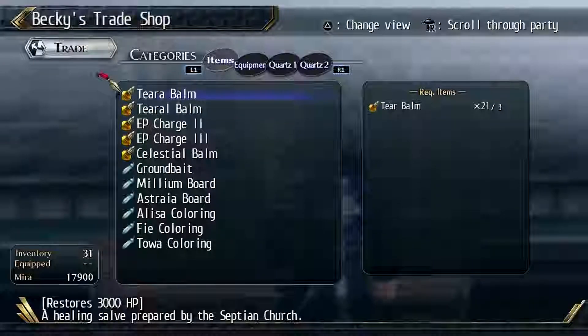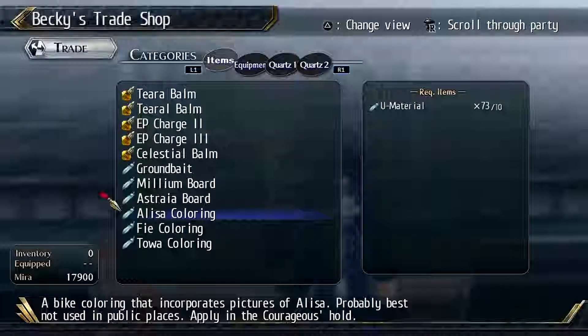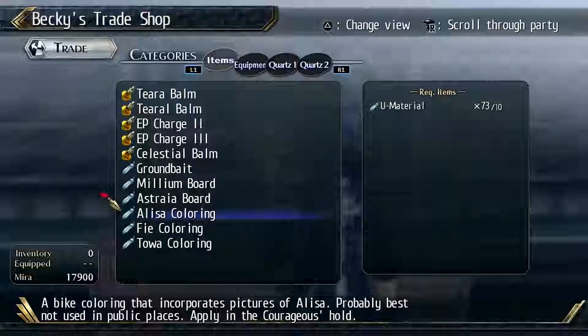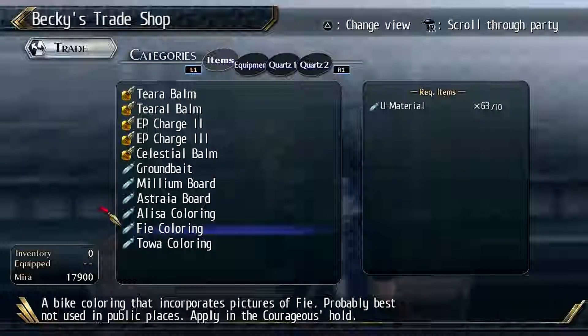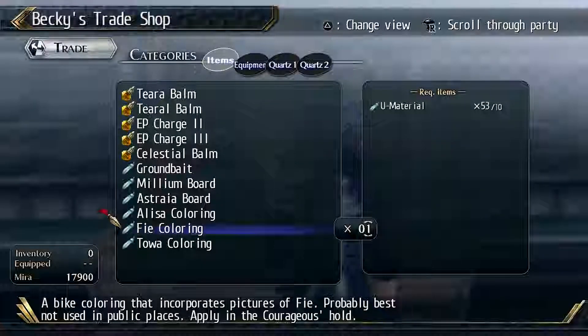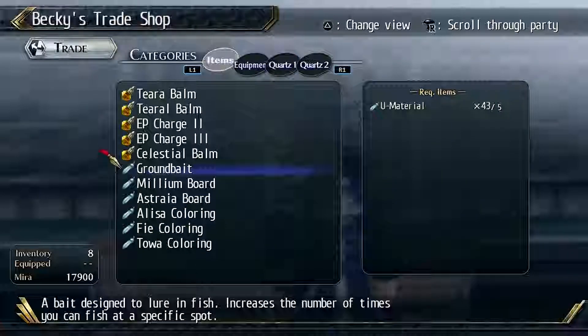Hello there. I'd rather trade stuff. Alyssa coloring, Toa coloring, Fi coloring. Look at all those U Materials, jeez. That's amazing. I want to see what this is though. I want to know what love is. Sure, I'll just grow more U Materials off screen if I need it.